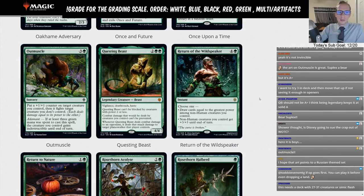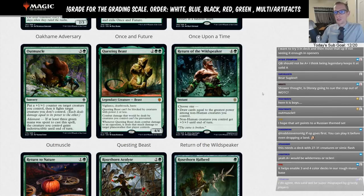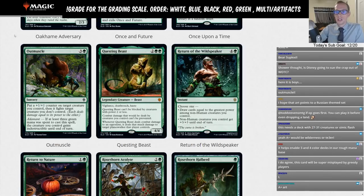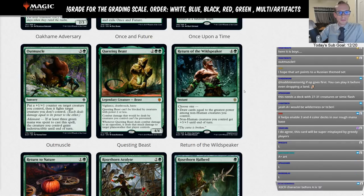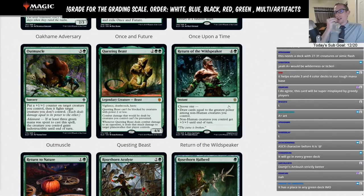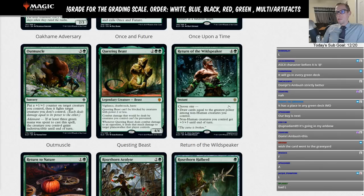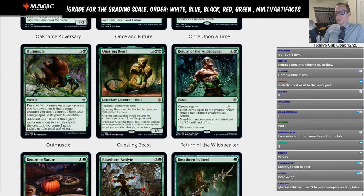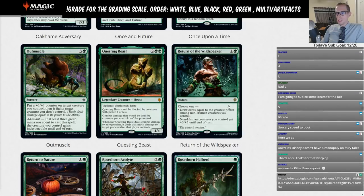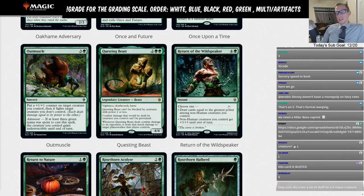Outmuscle is three and a green sorcery — put a +1/+1 counter on target creature you control, then it fights target creature you don't control. If at least three green mana was spent, that creature gains Indestructible. We're not playing four-mana fight spells — that's an L. Questing Beast — I already said I'm giving it A-plus. This is the best card in the set in my opinion. Four mana, four/four legendary creature Beast — Vigilance, Deathtouch, Haste. Can't be blocked by creatures with power two or less. Combat damage dealt by creatures you control can't be prevented.